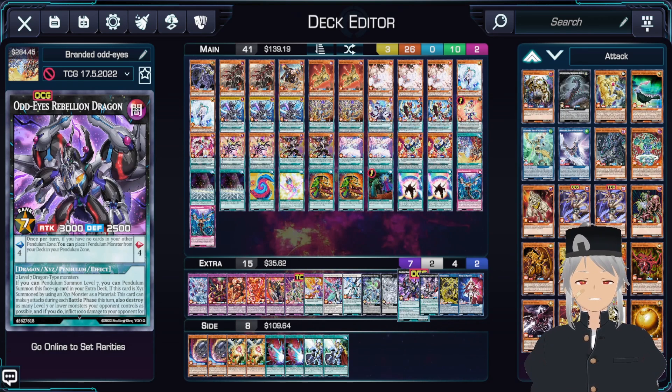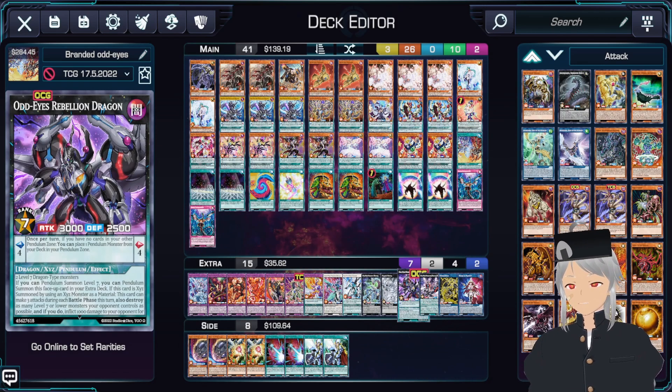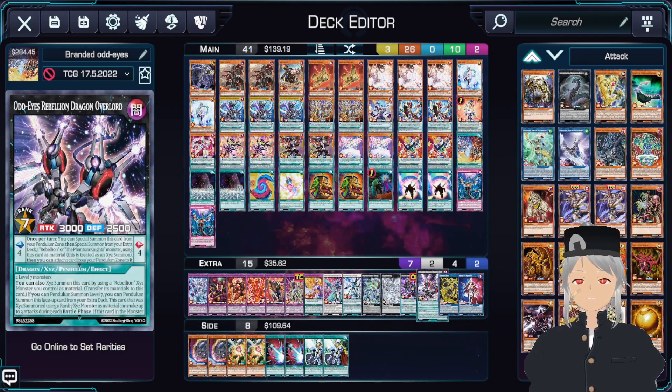Next up, we play one copy of Odd Eyes Rebellion Dragon. Rebellion Dragon is more of a stepping stone piece for our next card — technically you're not able to go into this card legitimately using an Xyz monster, but that's why the next card is really important, because you can use Rebellion Dragon as Xyz material. Next up, we play one copy of Odd Eyes Rebellion Dragon Overlord. Overlord has the ability to use a Rebellion Xyz monster you control as material. So you use your copy of Rebellion Dragon and go into Overlord, and if you use the Xyz material, you're basically able to do three attacks during each battle phase, which deals a lot of damage and lets you clear your opponent's board faster.